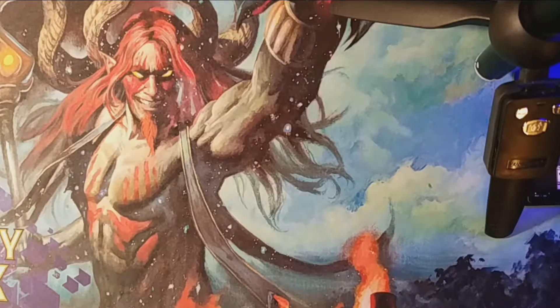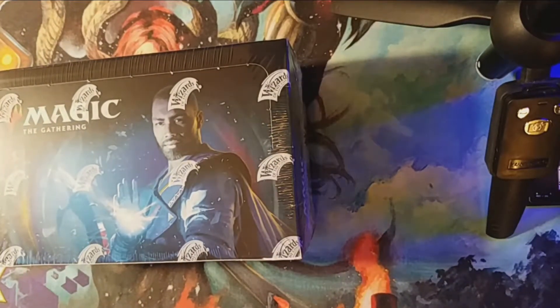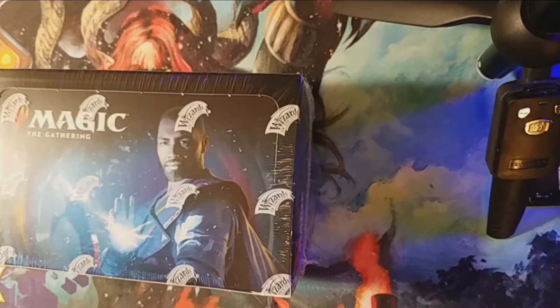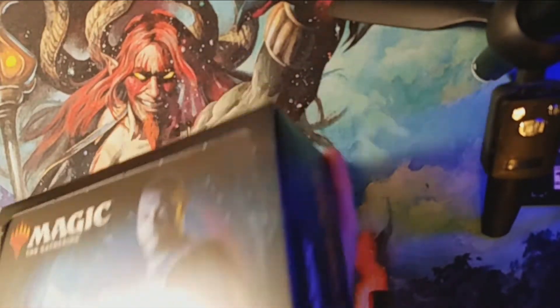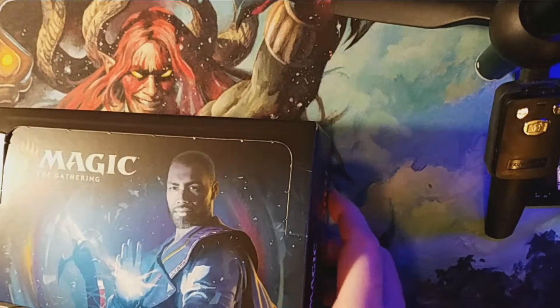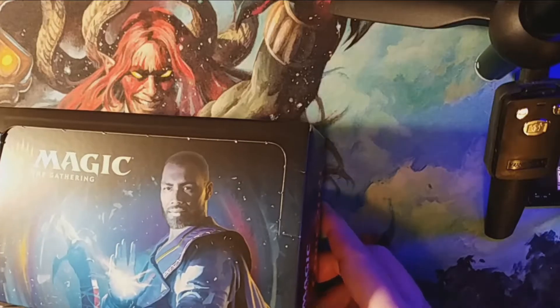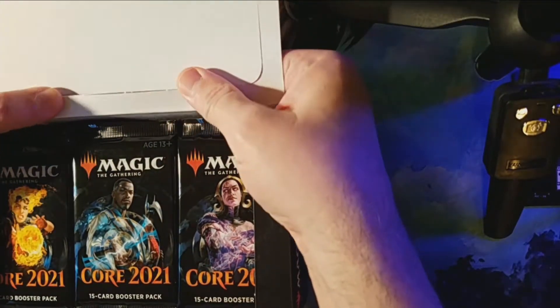Welcome back everybody. We are here with box number 4 of the Core 21 box openings out of the first case. So far we've got a B minus, an A, and an A minus on the grading scale.